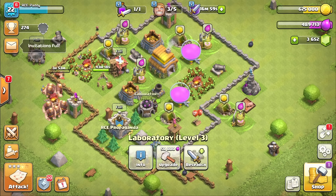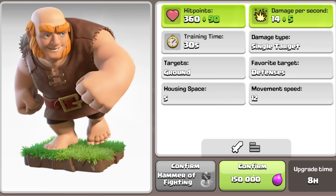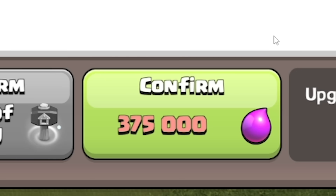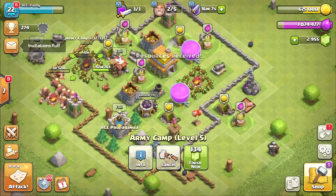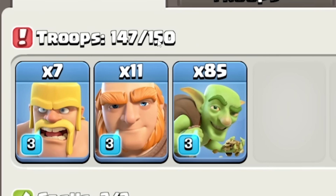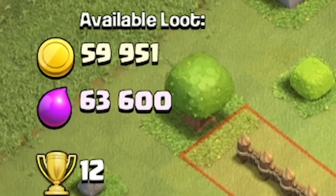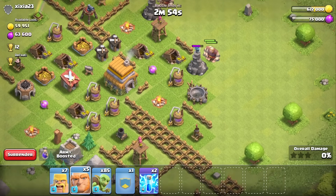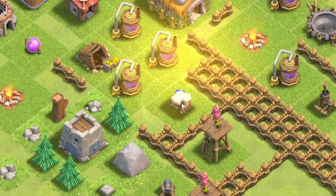Now we're at the next Town Hall level. Let's upgrade our laboratory because that's going to be really important — then we can research the next level giants. We can then upgrade our army camp — except no, we need so much elixir. I've still got loads of gems, so fill my elixir storage, then upgrade all my army camps, and our army can hold 150 troops. Let's search for some opponents.